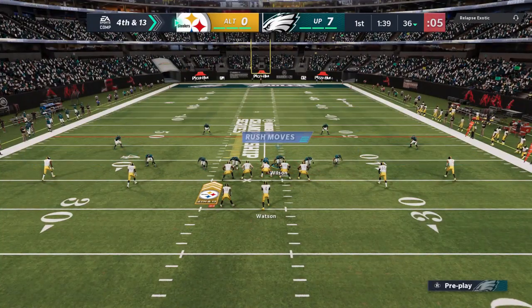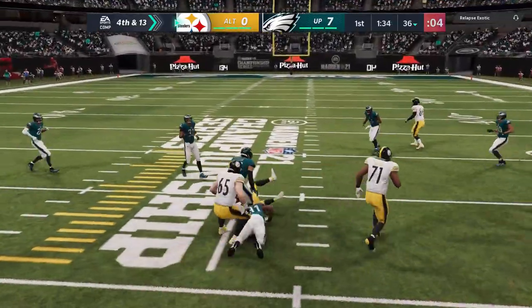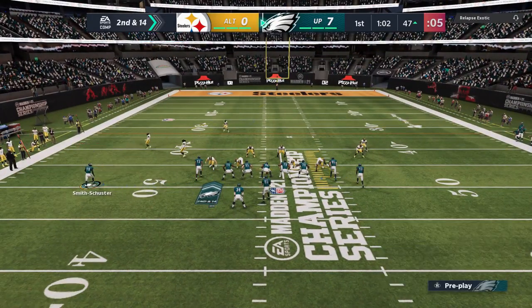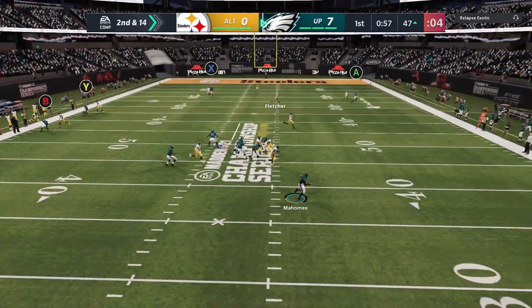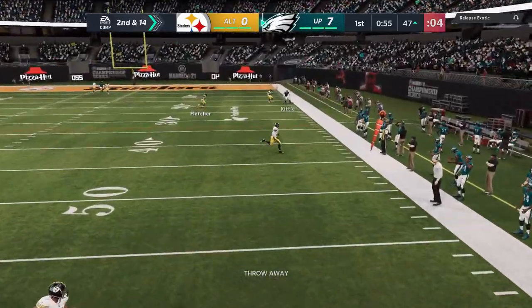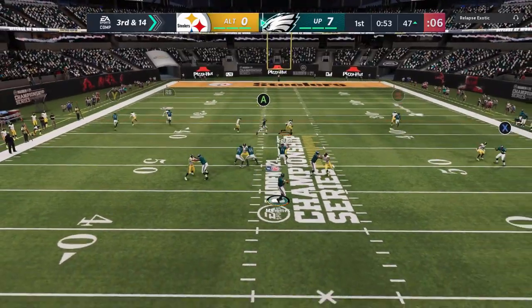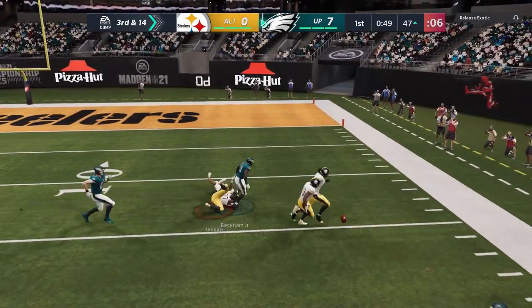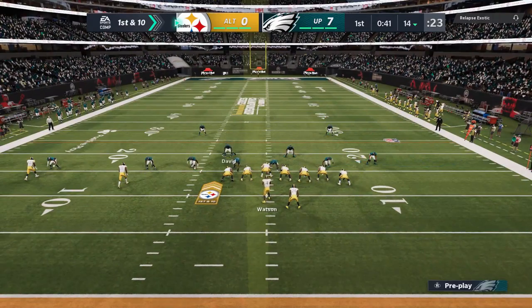On fourth down I come out in the same defense and he makes a poor decision — gives me the ball right back. On the offensive side I struggle: I lose four yards on first down, try to hit a one-play touchdown on second but he was usering that lane, throw it away, and on third and 14 I take a shot thinking I had a step but the quarterback underthrew the ball, maybe under pressure. That series was a complete waste, so it's right back to defense.